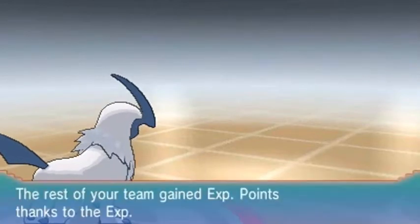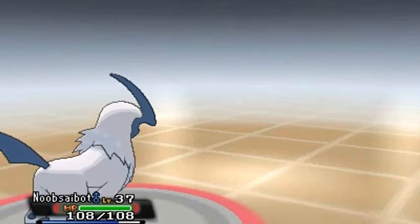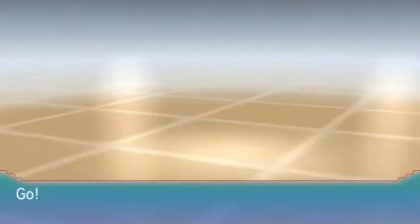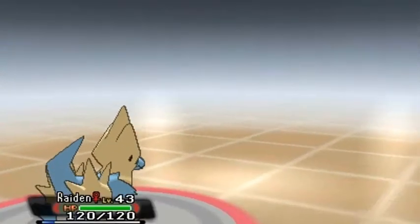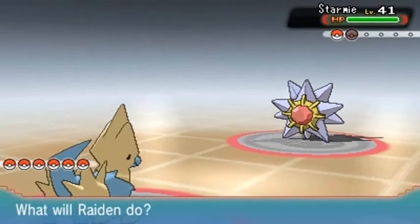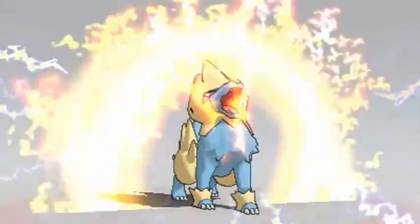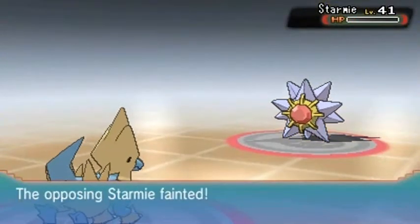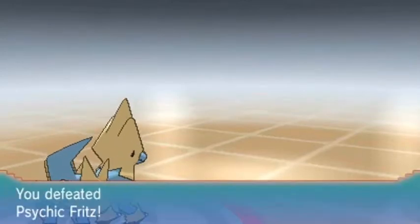Night Slash nearly does it — let's go with Shadow Claw. Guard Switch? Okay, you probably screwed up right there. Goodbye Claydol, yeah buddy! Look at that — Psychic Fritz is coming out with a Starmie. You guys already know how I feel about that, so let's go straight to Raiden to redeem himself. Here we go — Discharge! Finish him! Yeah buddy — look at that!